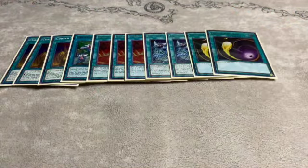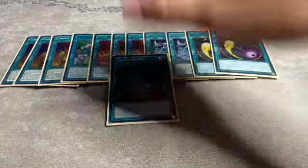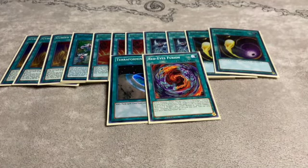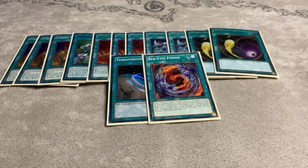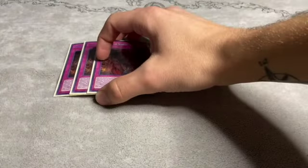The last two spells are two copies of Cosmic Cyclone — pretty self-explanatory. It's very key in this slower format, having cyclones to get rid of pesky back row. Then for one-of spells, I play one Terraforming and one Red-Eyes Fusion. I don't play the Eldlixer spell — I don't have it — but honestly I haven't missed it too much. The deck is already 40 or 41 cards, but if you want to play the Eldlixer spell you can; it's all self-preference.